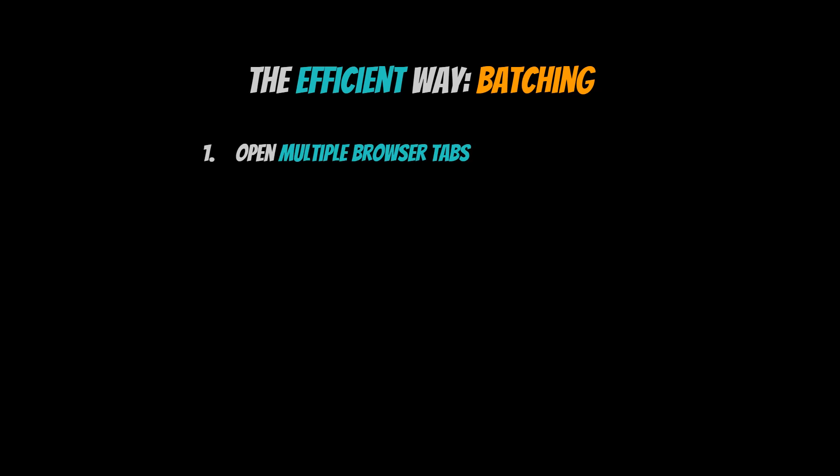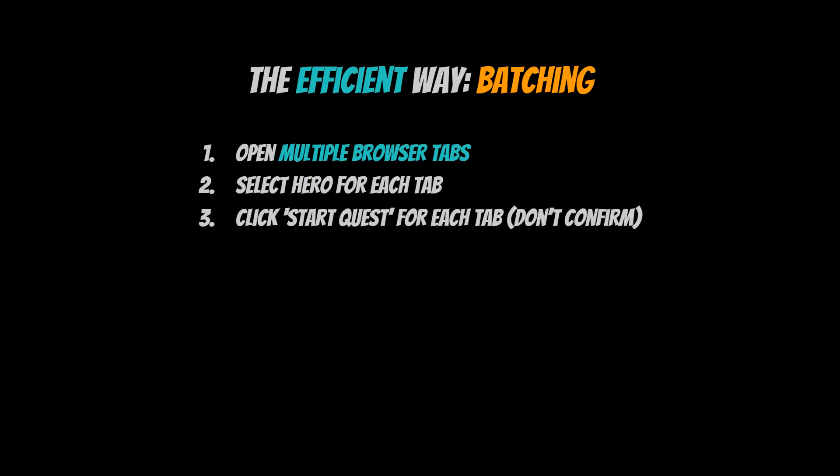First, you'll open a browser tab for each hero that you have. So if you have 10 heroes, you might want to open maybe 5 or 10 browser tabs. Then as usual, you will select a hero for each browser tab and click the Start Quest button for each of those tabs. But make sure not to click the Confirm button on the MetaMask plugin. Finally, once you get to the last hero on the last tab, you will batch confirm all of these transactions on your MetaMask wallet.